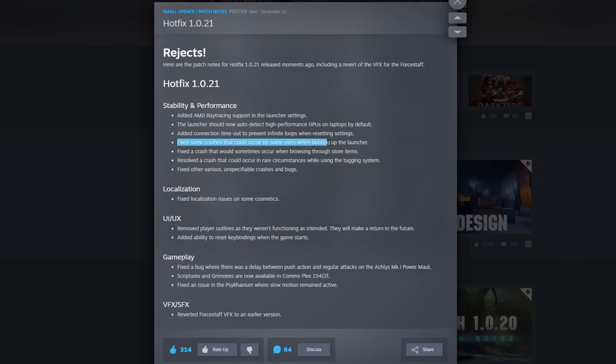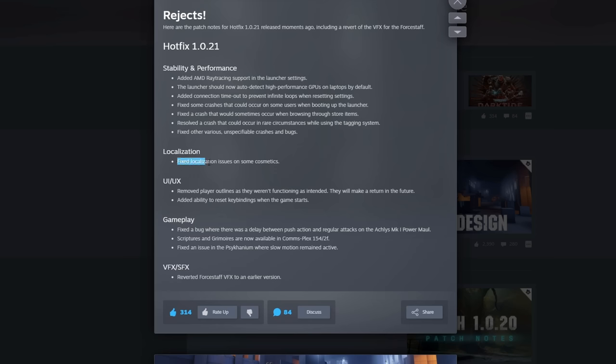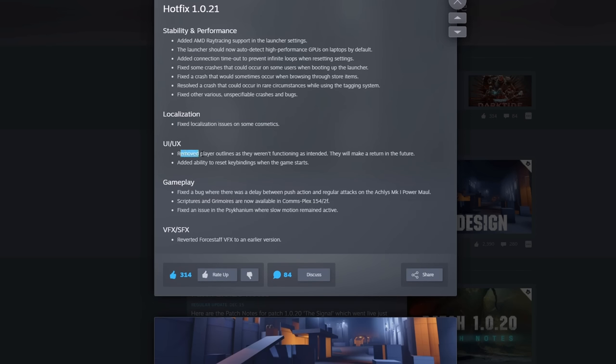Added a connection timeout to prevent infinite loops when resetting settings. Fixed some crashes that could occur on some users when booting up the launcher, a crash that could sometimes occur when browsing through store items, and a crash that could occur in rare circumstances while using the tagging system. Fixed other various unspecifiable crashes and bugs. Localization fixed some more issues on some of the cosmetics for the UI. Removed player outlines as they weren't functioning as intended.